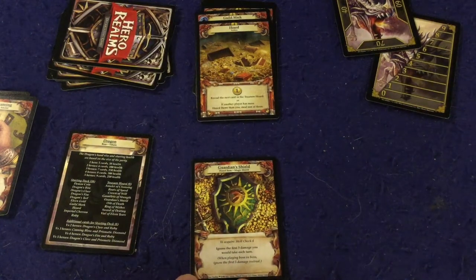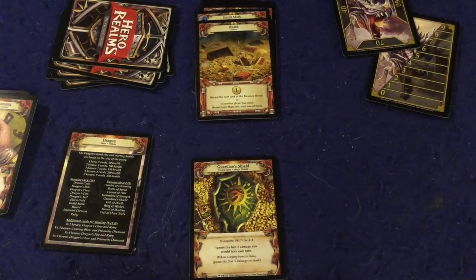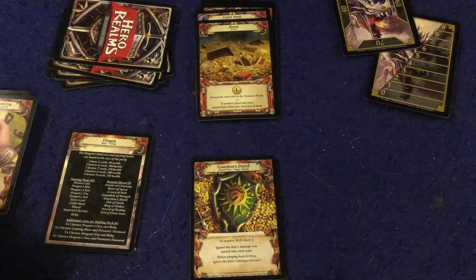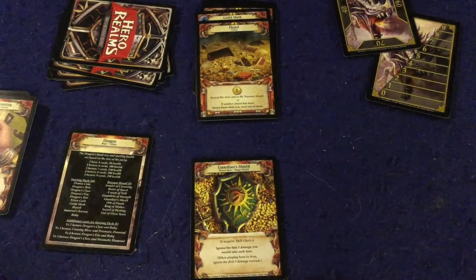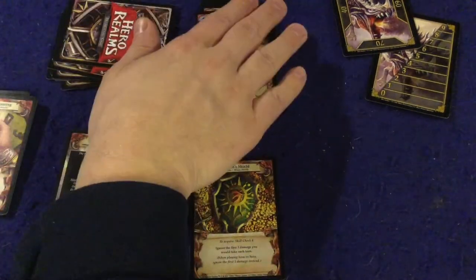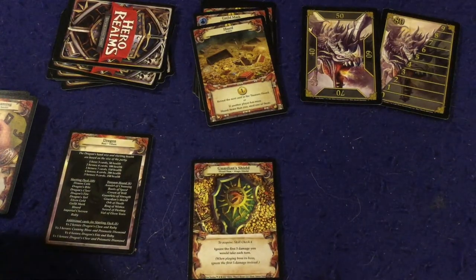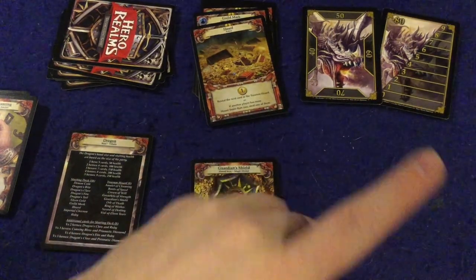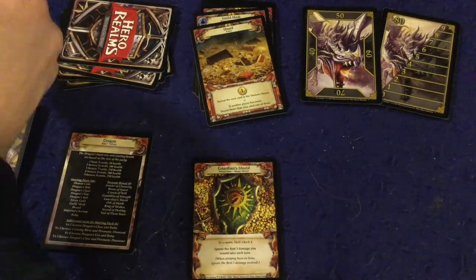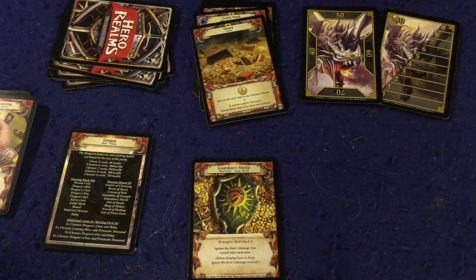What happens when the dragon kills players? It is inevitable — the dragon is powerful. The dragon plays a regular game of Hero Realms, purchasing cards, synergizing, having champions and guards, and killing heroes. When a player is killed, they are eliminated — yes, there is player elimination. However, once per round the surviving team can take one card from the defeated player's hand and add it to their own hand. So the eliminated player still has a small role in helping defeat the dragon. If the dragon kills everyone, the dragon wins; if the heroes kill the dragon, they win.